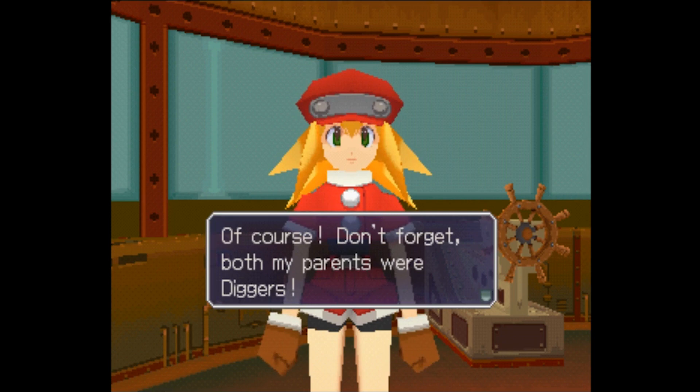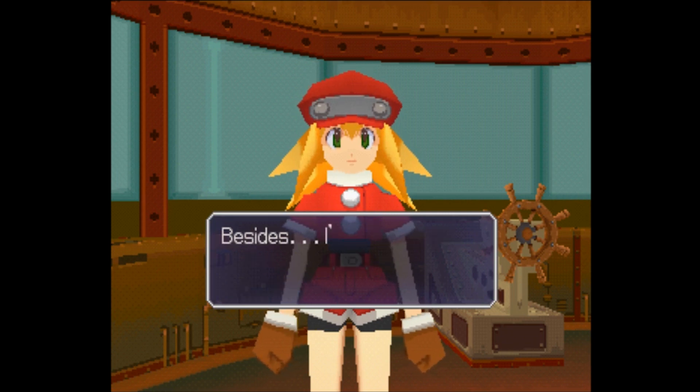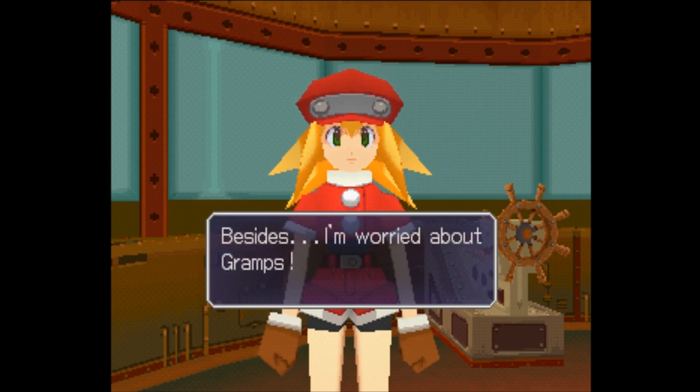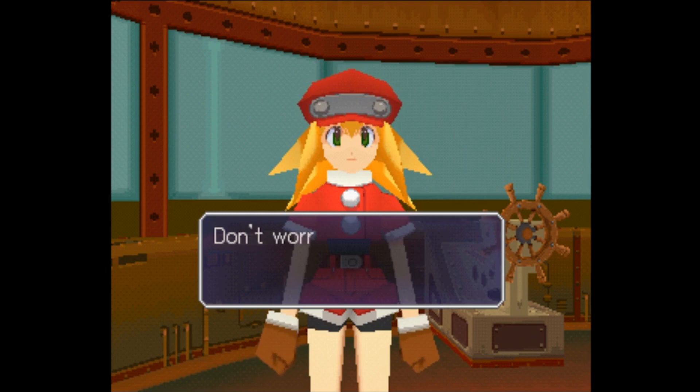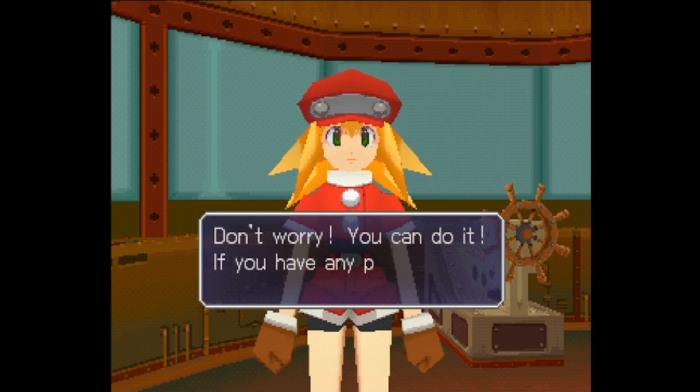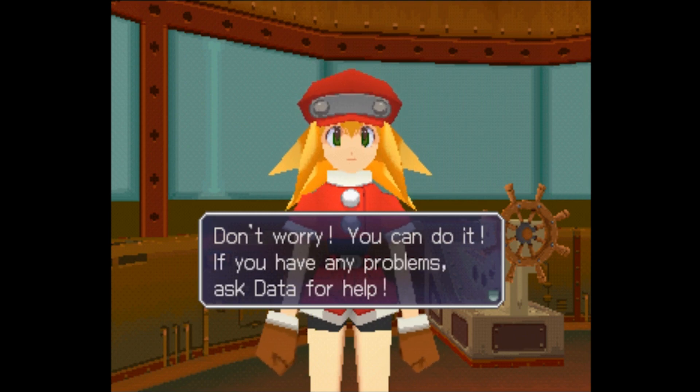Roll is trying to say that she wants to go on the dropship, and Mega Man's having none of that. It's like, how much digging have you done in your lifetime, Roll? 'I don't know how to fly the flutter.' 'Don't worry, you can do it.' We almost crashed the first time with Data.